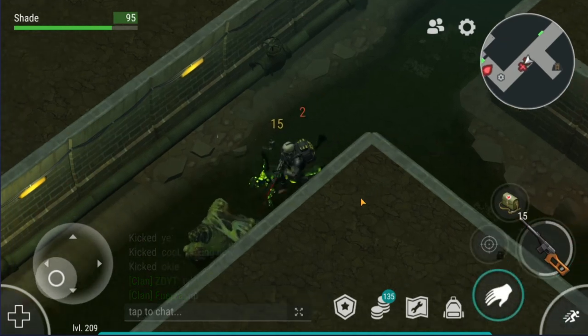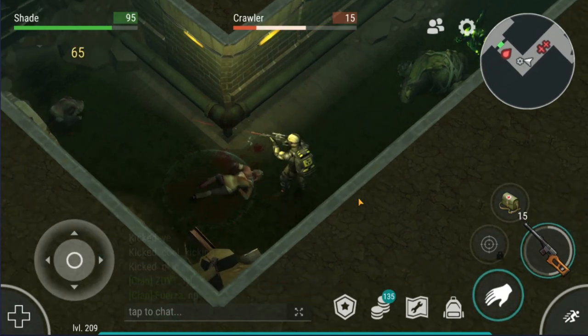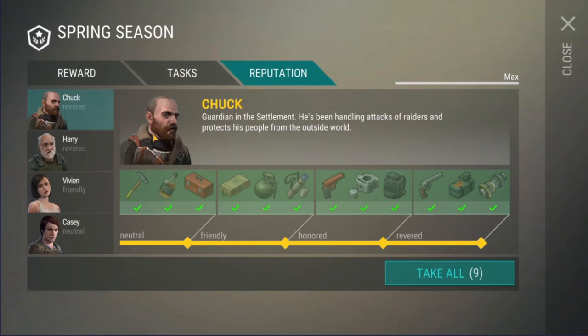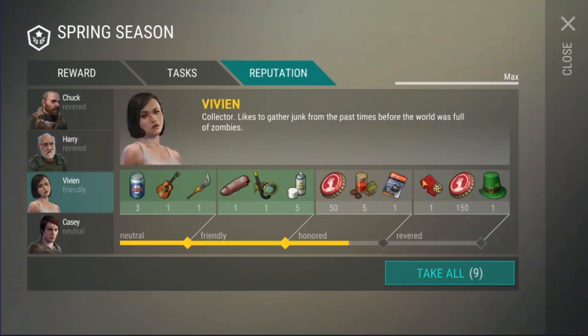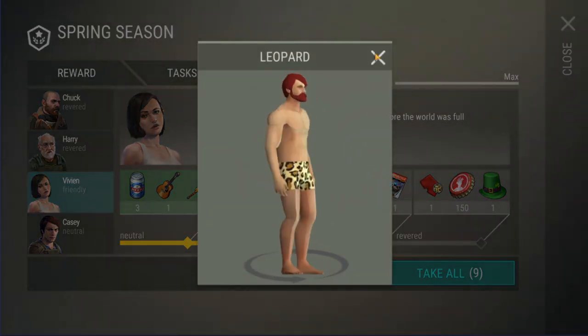Overall I'm giving the seasonal events a pass for the new content and well thought out design. That means of the three categories — rewards, tasks, and events — only the tasks failed, giving a final score of two passes and a fail, which means in my eyes that season six was good. Don't get me wrong, there's still a ways to go for Kefir to make the seasons perfect, but they are well on their way.